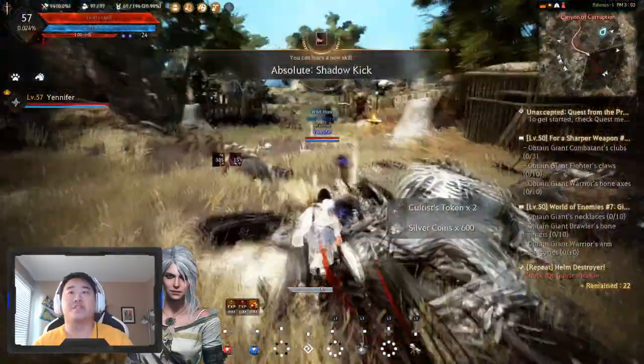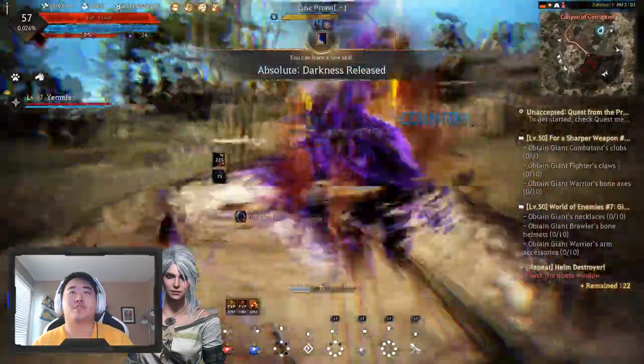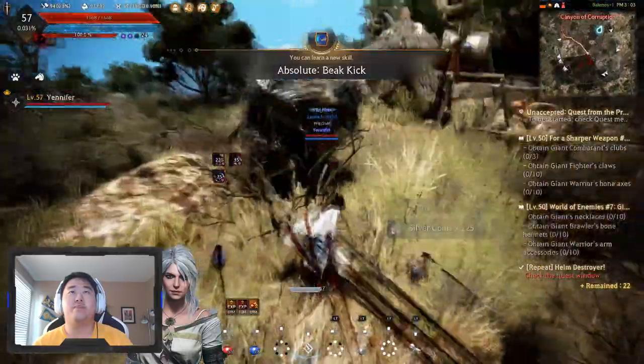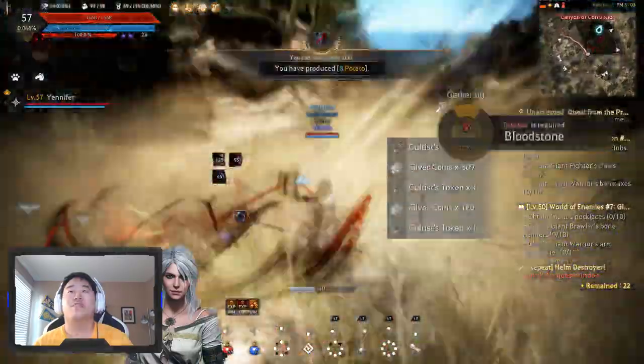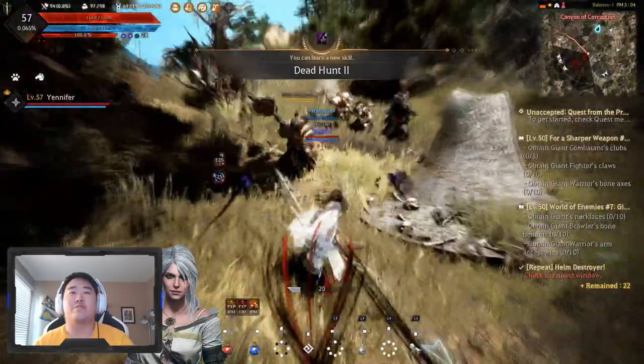Look at all of these new skills at 57. Absolute Darkness released. Beak Kick — I just said bake. Beak Kick. Oh my gosh, I can't read. But there's so much up here. This is such a nice farm area.